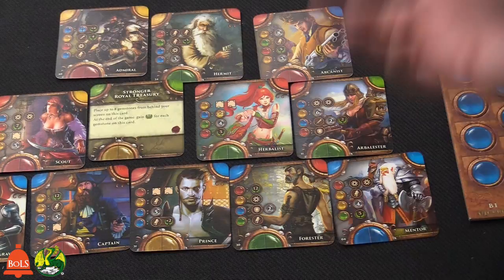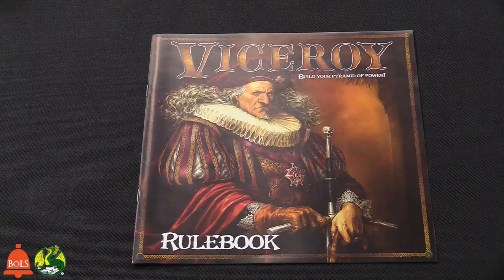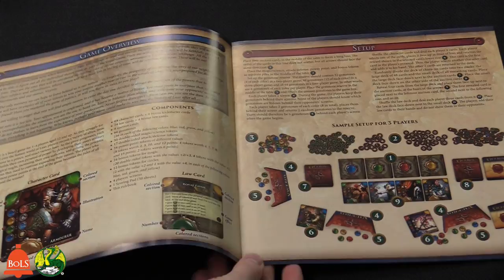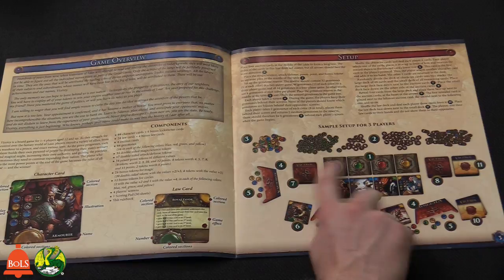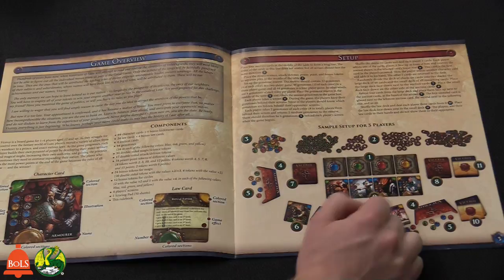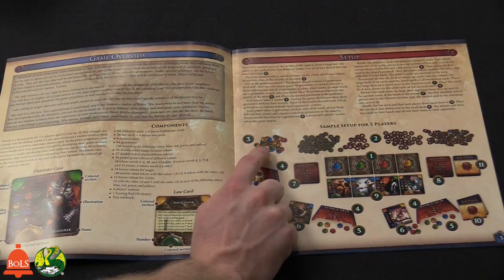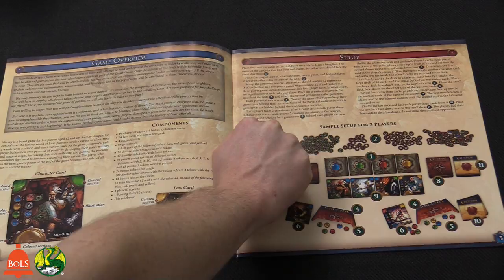Let's take a look at the rulebook, because there's a betting aspect we should talk about. Here's the full-color Viceroy rulebook. You might be wondering how you get more character cards. In the setup, your market area has four cards — basically a blue, green, red, and yellow gem card — with four character cards below them. You cannot just spend money to buy them; every player bets for them.